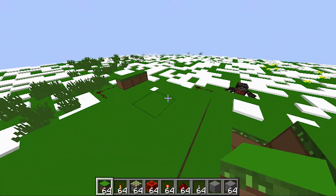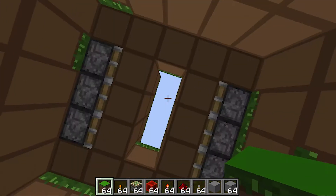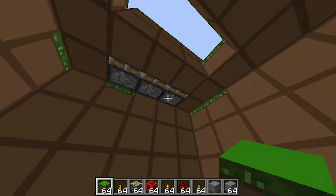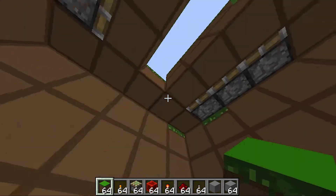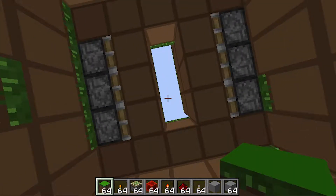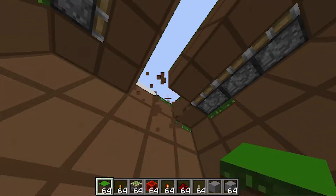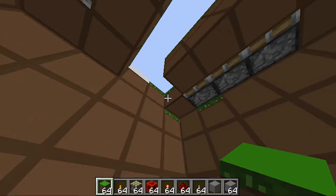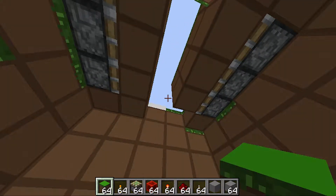Once you open up your base, these three right here open up. Yeah, just these three, because the others aren't very useful. We could try to make it five — we can actually do that. Instead of right here, we can put a sticky piston. We can run redstone from the inside. All we have to do is put a sticky piston facing that direction.